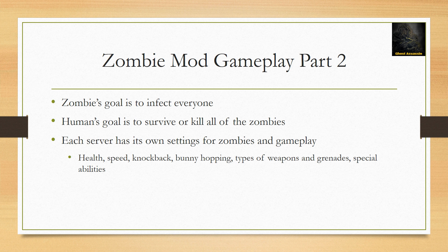For example, settings vary on health, speed, knockback, bunny hopping, types of weapons and grenades, special abilities, and types of maps such as zombie escape and regular zombie mod.